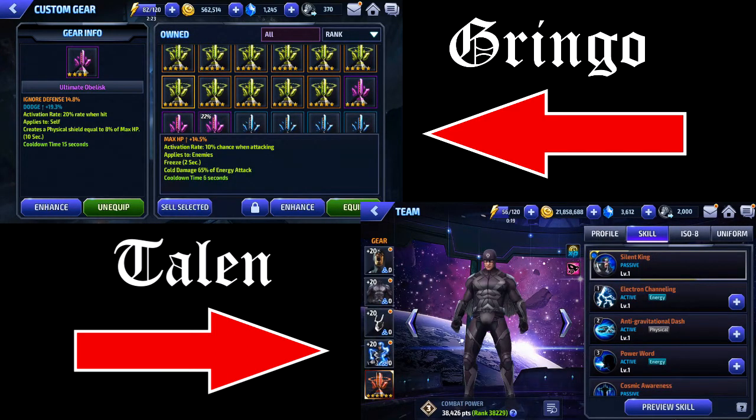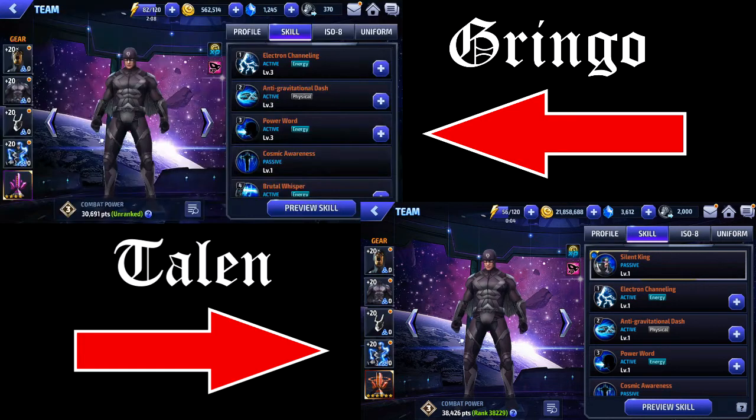I think I've got mine set at defense penetration right now, which I wish was still called defense penetration because every time I see 'ignore' I'm thinking dodge right away. I still call it defense penetration a lot too instead of ignore defense — that's what it's supposed to be called.